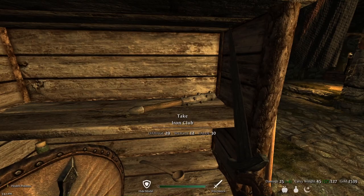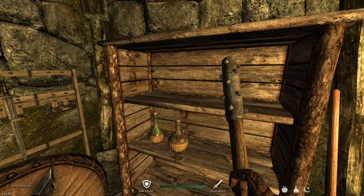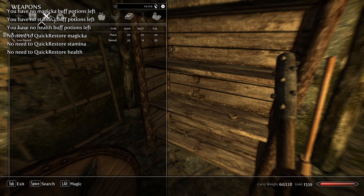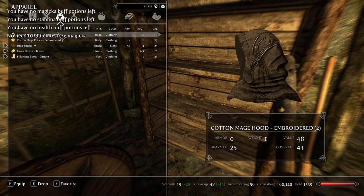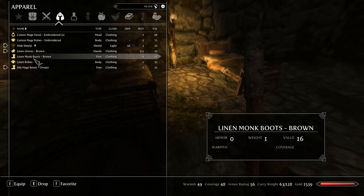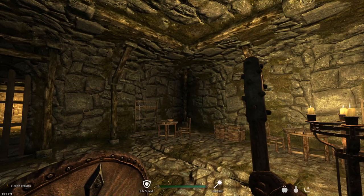An iron cloth that does 29 damage. Now we're talking. We got some wine — that'll come in useful. So we have mage robes. I guess those boots probably wouldn't be that bad. There we go — we at least look somewhat presentable.